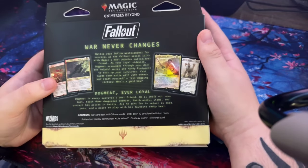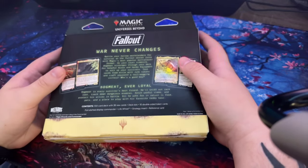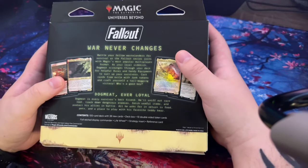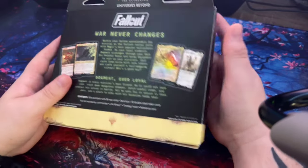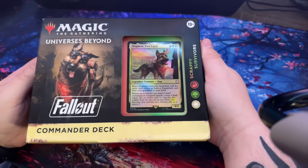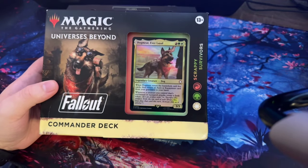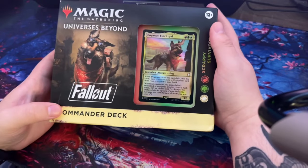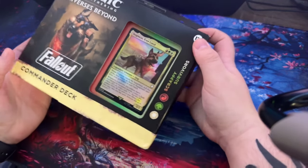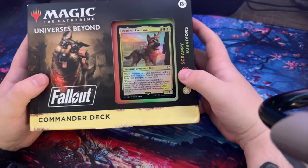I've been watching a lot of Pay Money Wubby and Shroud — both of them were doing some pack openings. Pay Money Wubby does more of an alpha opening, seeing what he can pull from those, and then he auctions them off to chat. Like I said, I'm a complete noob so keep your expectations in line. I'm literally just going through this to appreciate the cards and see what's in this deck. We've got Scrappy Survivors, the red-green-white deck — let's crack this thing open.